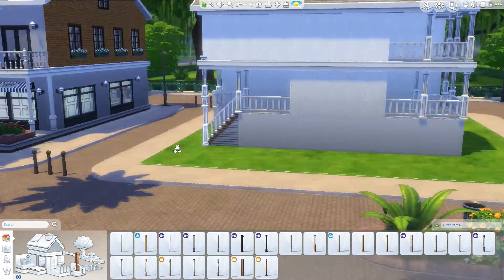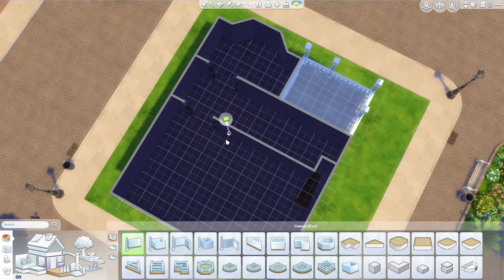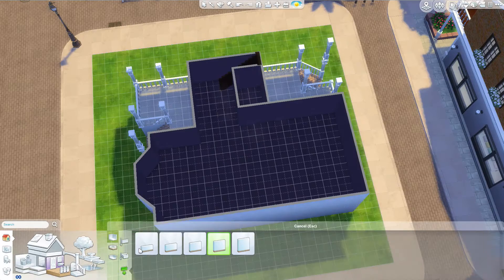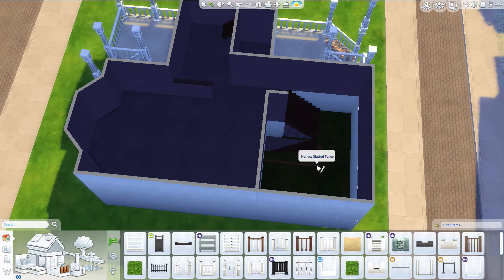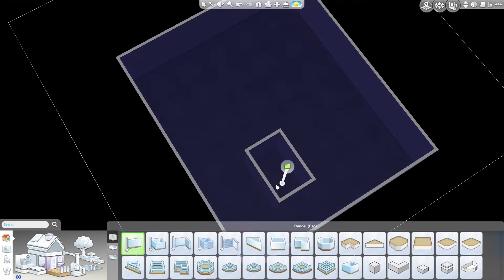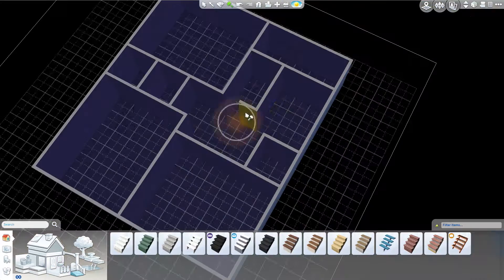I'm actually pretty proud of the way it turned out. It is a very split-level house — I don't think I've personally ever seen anything like it. If you hear any weird noises in the background, my fan is on full blast and my chair is really squeaky today. Whenever I move, it makes this really weird farting noise — but yeah, it's just the chair. So I'm doing the split-level basement room, split up into like three sections.